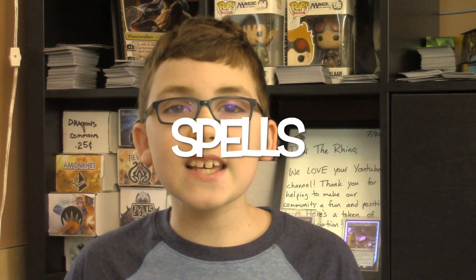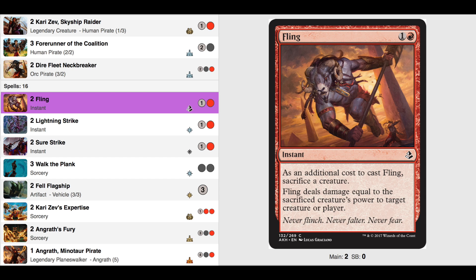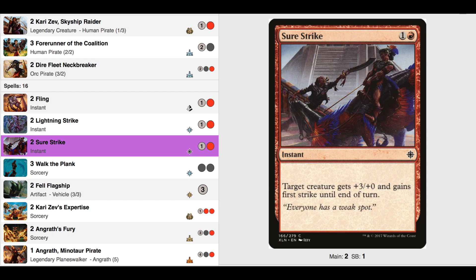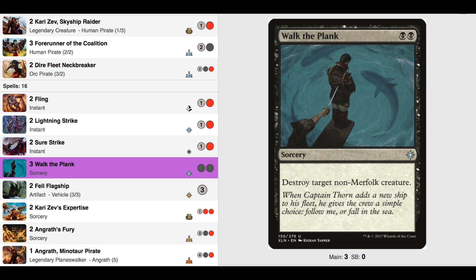By the way, keep watching — I have a neat combo to show you. We are running 16 spells because we want to do some fun stuff. Two Fling: you can sacrifice a creature and deal direct damage to your opponent. This doesn't sound too great because you lose your creature, but I'll tell you a neat combo in a moment. Two Lightning Strike: a two-drop instant that deals 3 damage to target player — this is a solid card. Use it before they can put up their creatures, or just hit them at the end when their life total is low. Two Sure Strike: a two-drop instant that gives a creature +3/+0 and First Strike. It's a great combat trick. Three Walk the Plank: a two-drop that destroys target non-Merfolk creature. Pretty nice — it gets rid of just about anything.